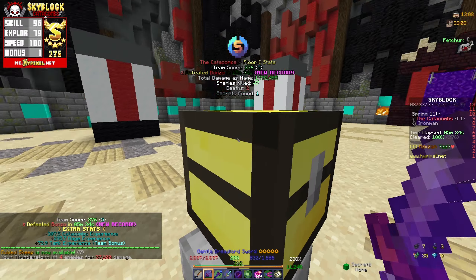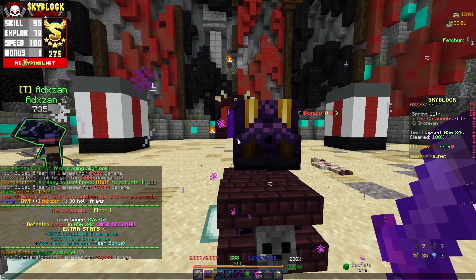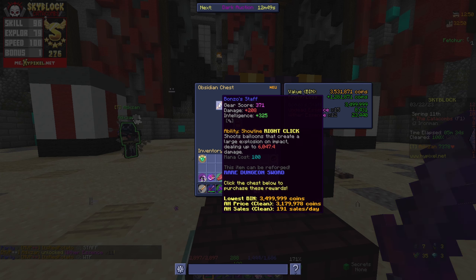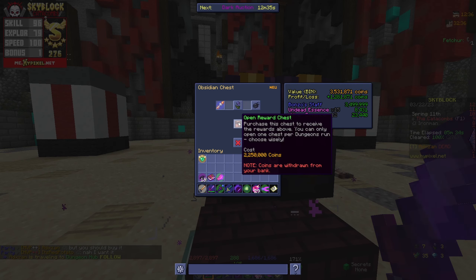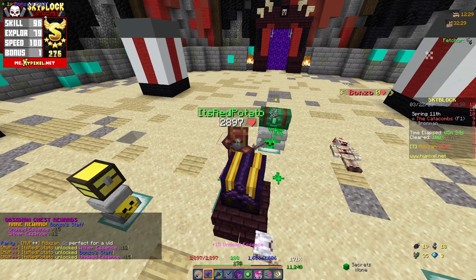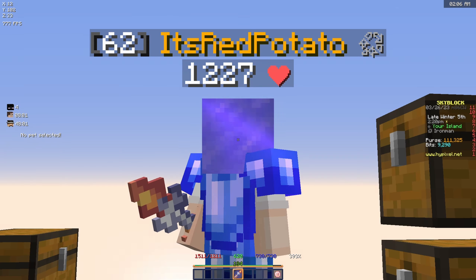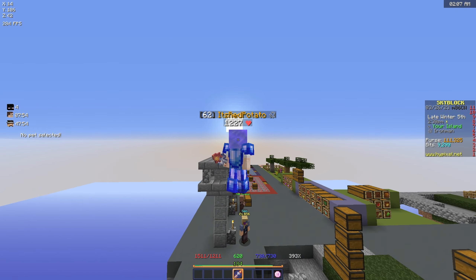The unexpected thing is that I opened the obsidian chest and in there was a Bonzo staff just waiting for me. I so wish I recorded my reaction because I literally just started hysterically laughing at my screen. The reason why is because I had an old iron man profile as a test and I did around 60 runs on floor one without getting the staff. Here I do it four times - I can't even solo floor one yet - and I get the staff. That's ridiculous.